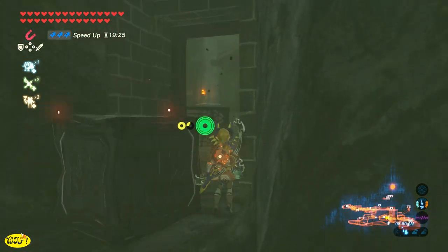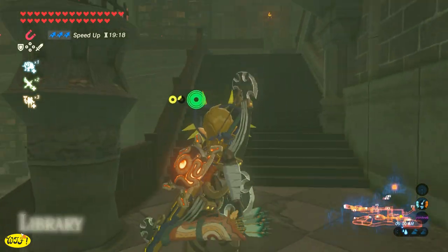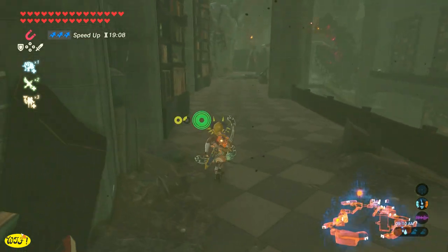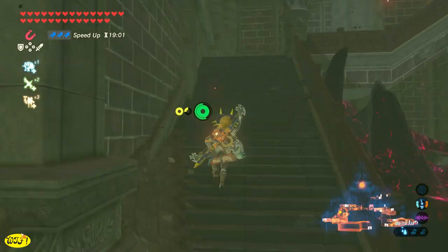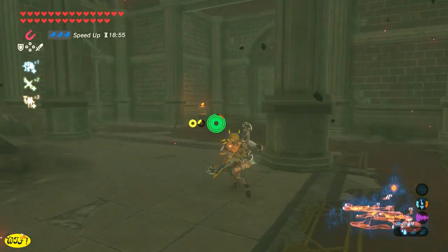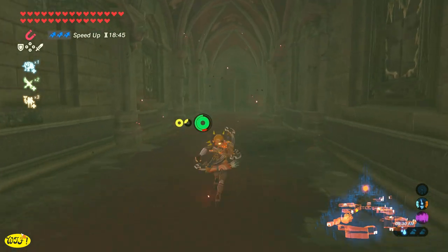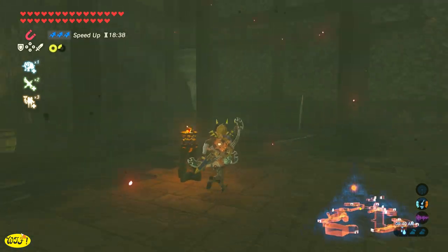Let's just keep going until we get to the top of these steps, and then you're going to see a metal bookshelf. Just use magnesis and we can push it out of the way. Once you make your way inside the library, we're just going to go upstairs. You're going to run into some Lizalfos — a couple of them I've already killed — but if you have the Majora's Mask, they shouldn't give you any problems. Just keep going, turn left, and there's going to be a room that has a great frost blade in it. Go through that room, then take a left down the hallway.